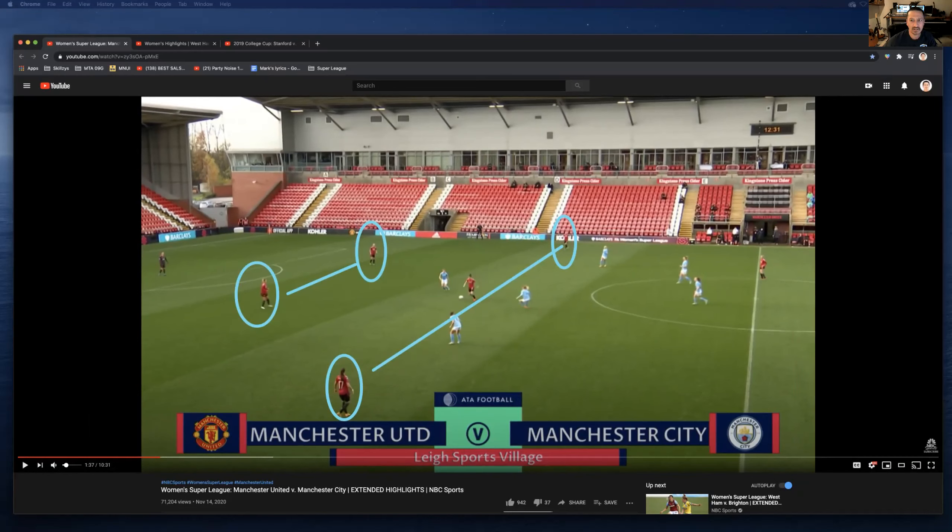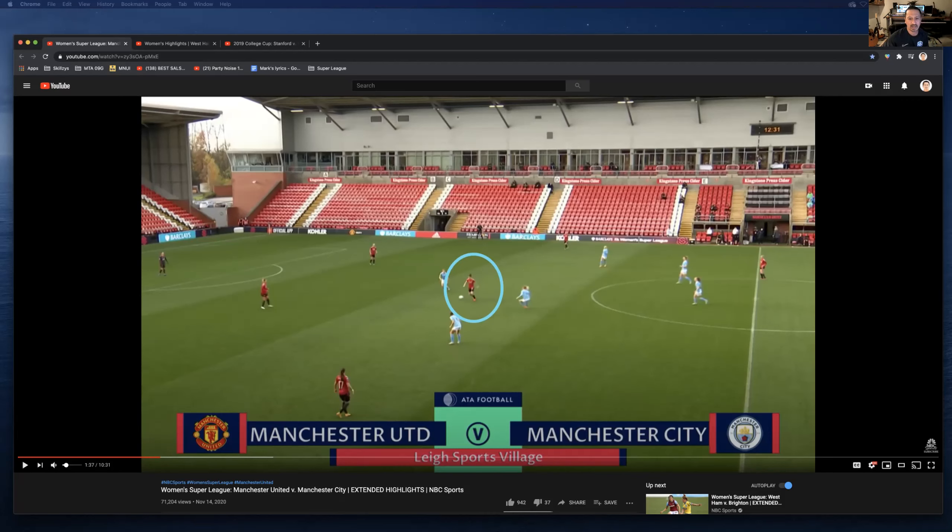I'm bringing this up so you know what I'm talking about when you see it later. For Bean, Money, Trip, and girls that play in that holding defensive midfielder position — Sienna — this is exactly where we want you: finding pockets in between, trying to find space, trying to find little windows.